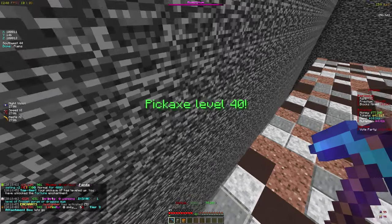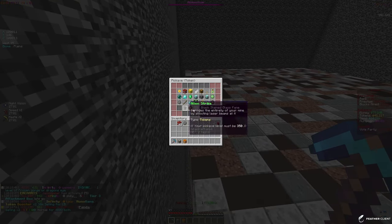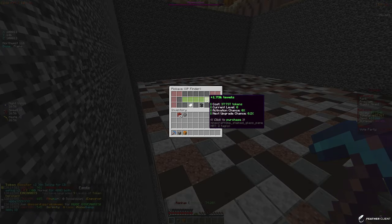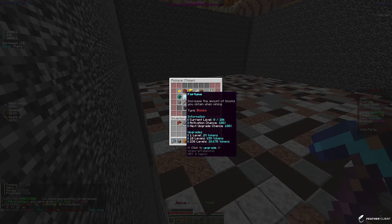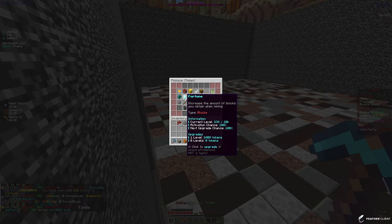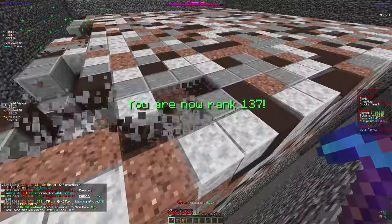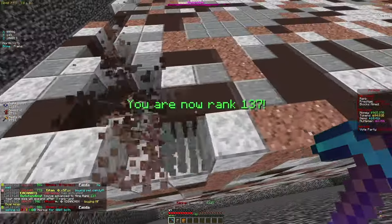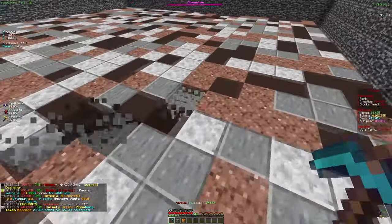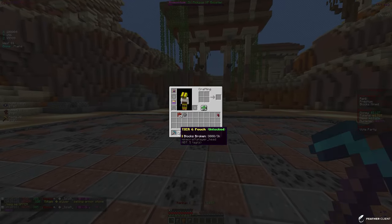We're almost at rank 140 and we're at pickaxe level 40, which unlocks the fortune enchant. Let's see if we can max out the token merchant enchant. We also have XP finder to invest in. Fortune's max level is 20k, which is an insane amount — it'll take a while to max out but it's a really good enchant since getting more blocks helps in so many aspects on the server.